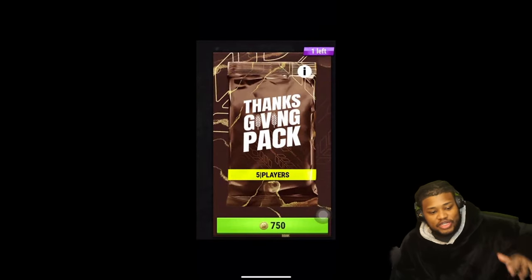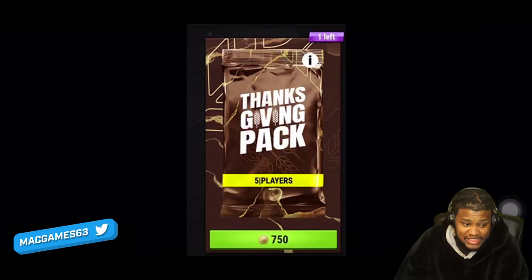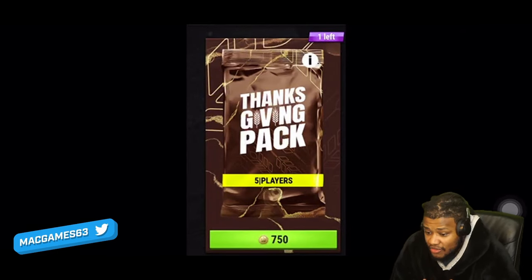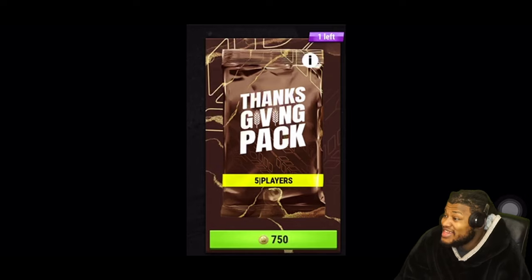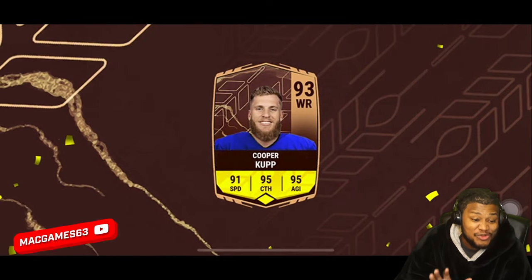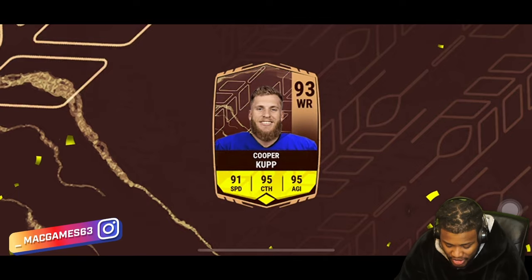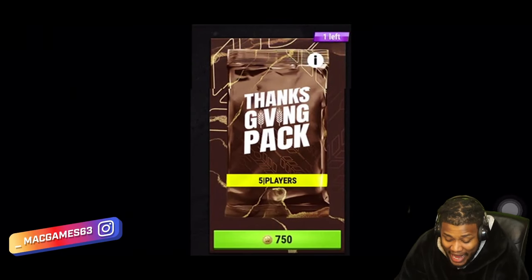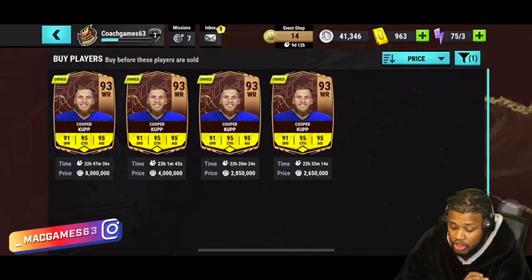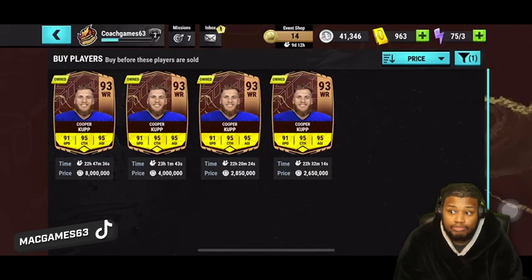We've been playing Football Head Coach 25 — check it out in the description below. We saved up 750 Thanksgiving tokens and opened a pack. We were able to pull Cooper Cup, the 93 overall, and I could not believe my eyes. He was going for about 2.65 million; I had mine up for 2.5 for a bit, then dropped it to 2.3 and he sold instantly.